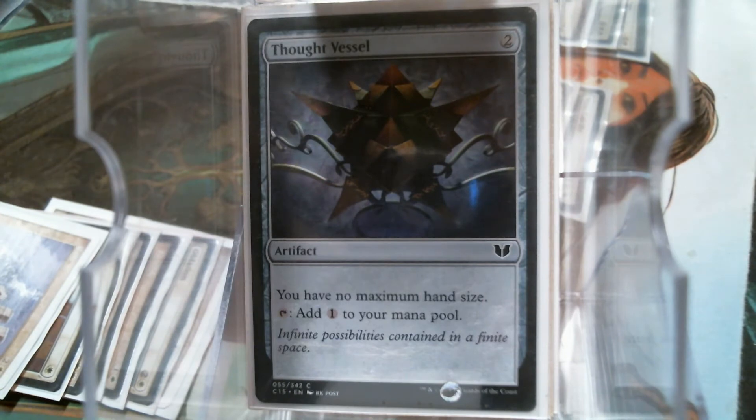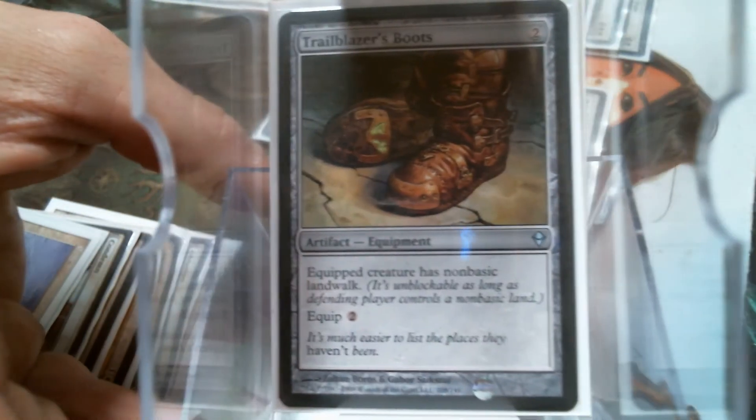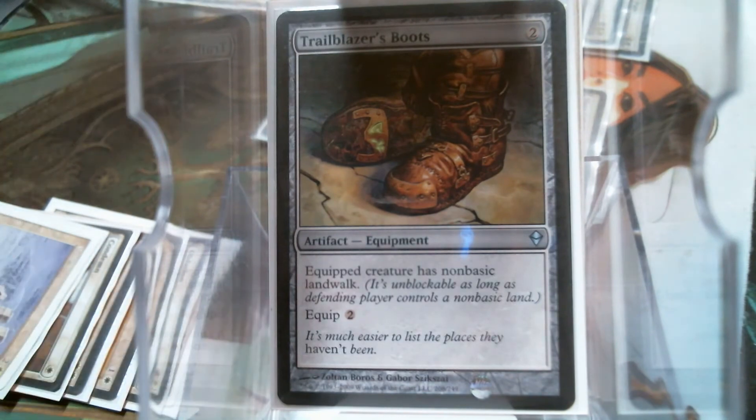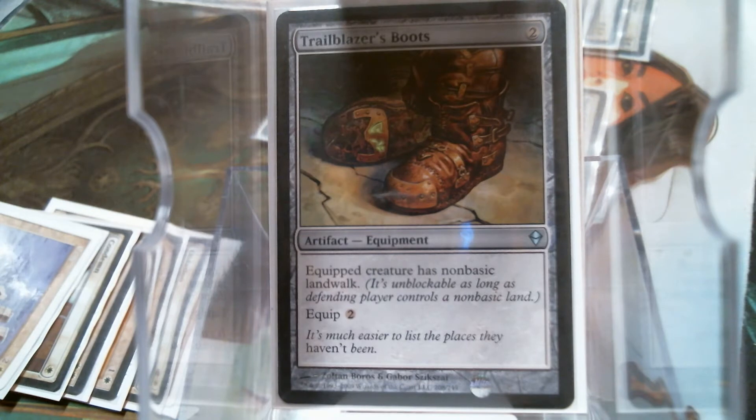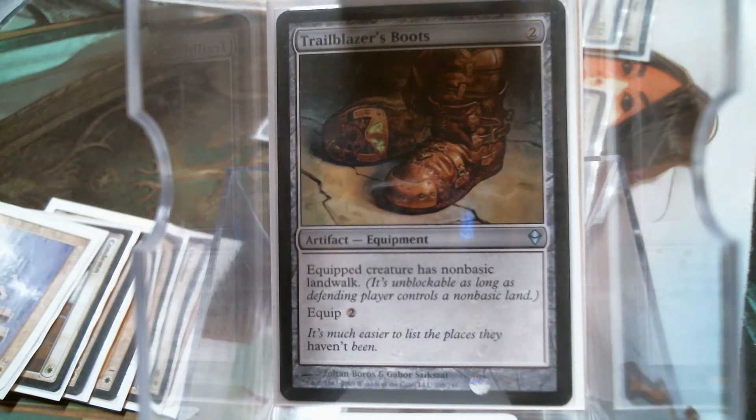The rest of the artifacts — Trailblazer's Boots. Non-basic landwalk. Trailblazer's Boots are a thing; I can't speak enough about them. I know y'all have seen them in a ton of my decks, but mono-color EDH is something not a lot of people do, and even then they're running Emiras or Urborgs. Making your general unblockable is a pretty awesome thing to do.